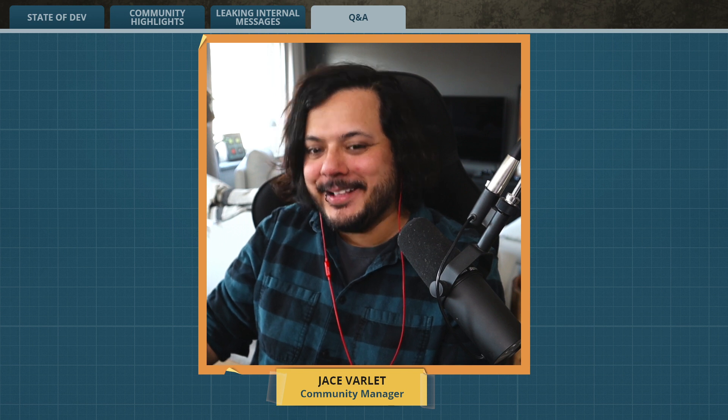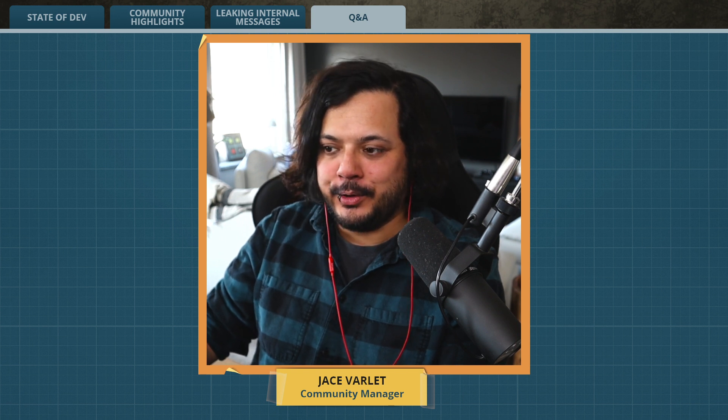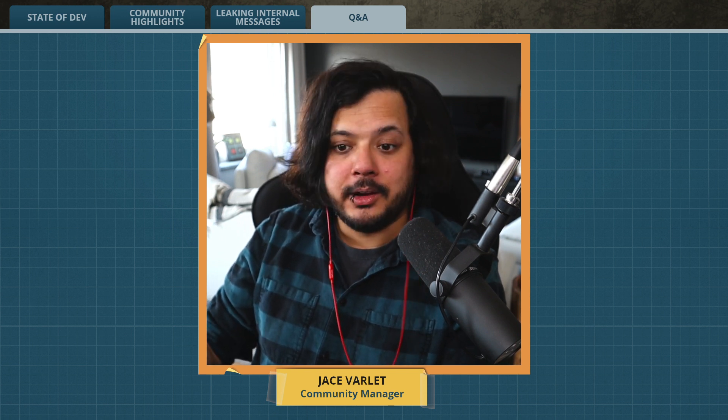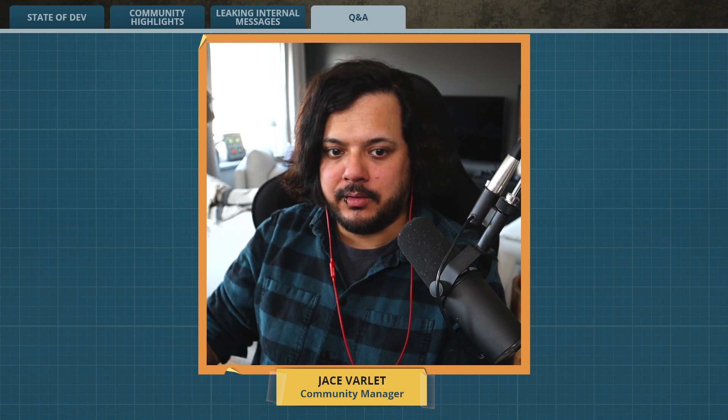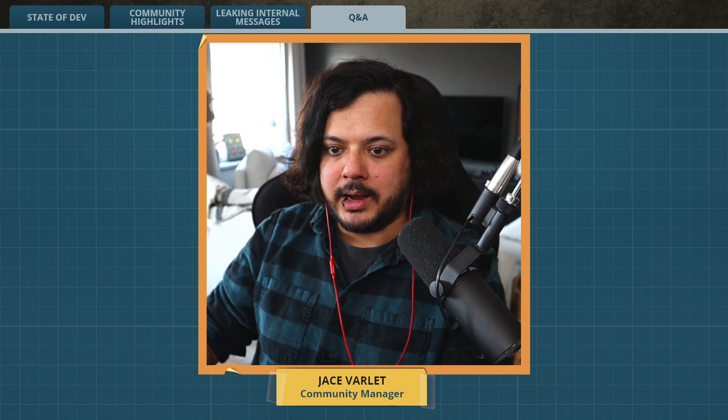You get to add glass material, so you can smelt that limestone node. For those of you who don't know, I streamed a no-dismantle percent version of Satisfactory, where I wasn't allowed to dismantle anything that I built. One of the first things I did was build a miner on a limestone node.